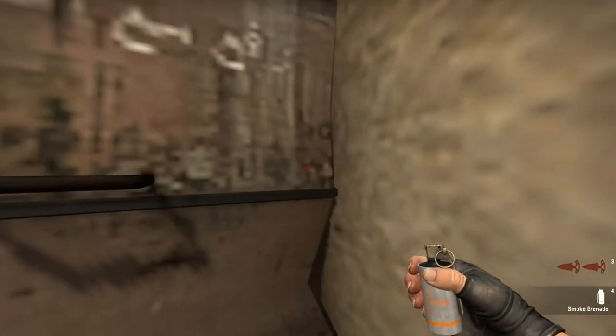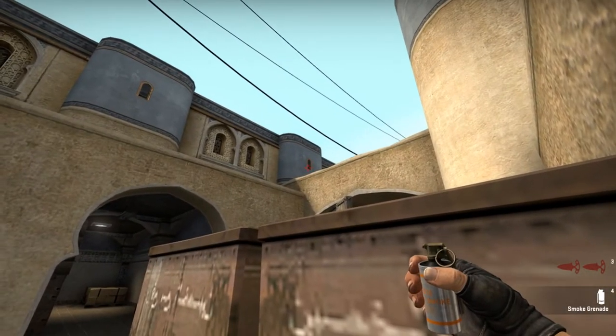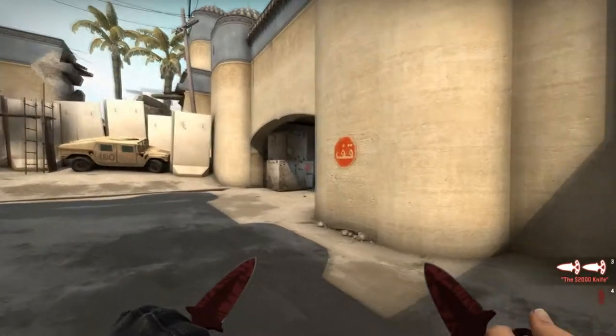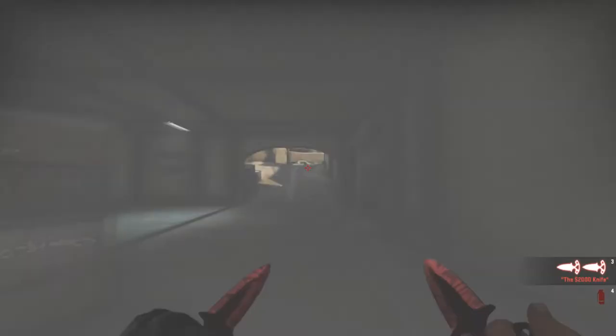You're gonna stand right in this corner. You see this little window right here — you're gonna aim at the bottom left. You're gonna throw. This smoke will land exactly in the middle of CT, and as you can see it's completely smoked off.